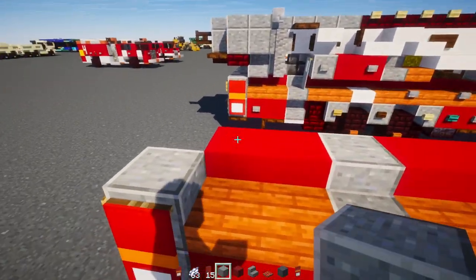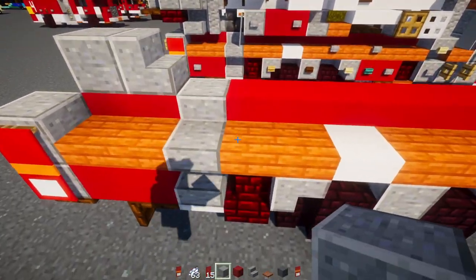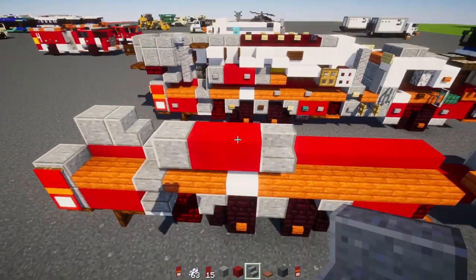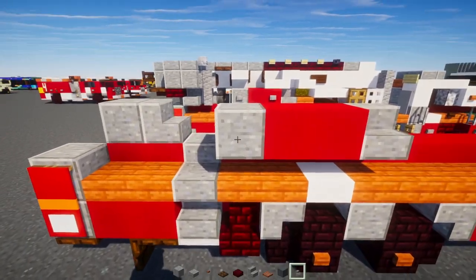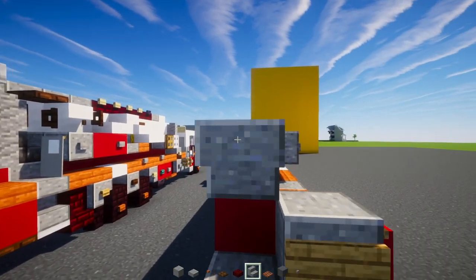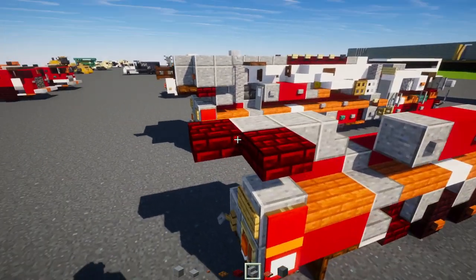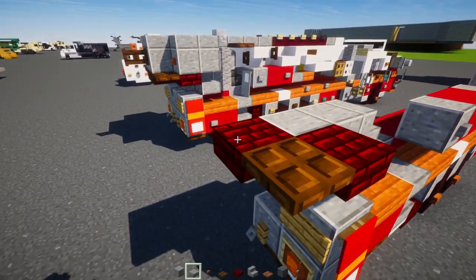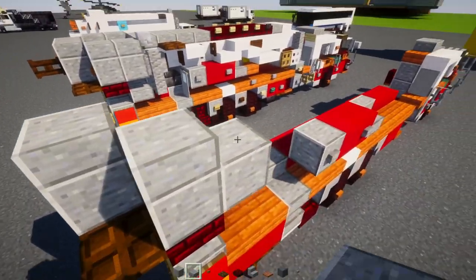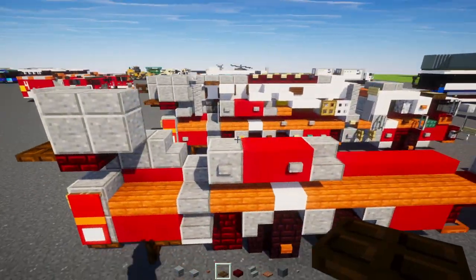Next add a polished andesite block, polished andesite stairs, polished andesite block, two red concretes, and polished andesite stairs. Then add two stone buttons spaced apart, upside-down polished andesite stairs, two red nether brick slabs on a diagonal, a dark oak trapdoor in the corner, polished andesite just one there and then two on the diagonal, slabs on top, and an acacia button in that little nook.